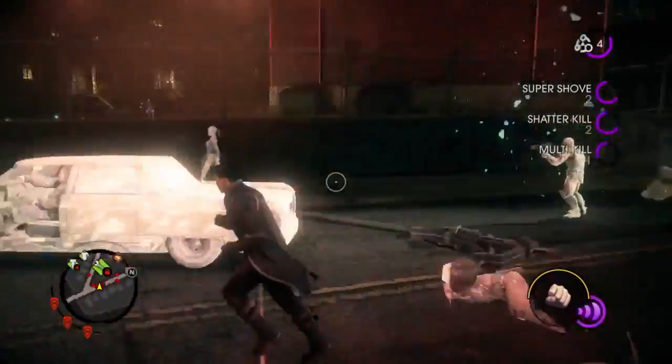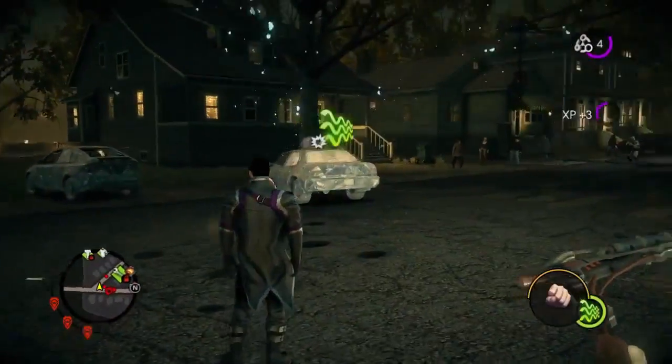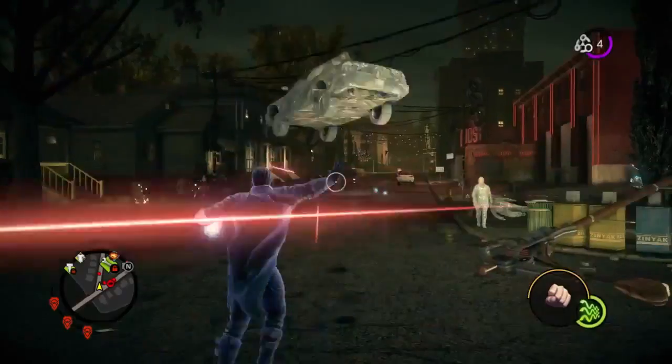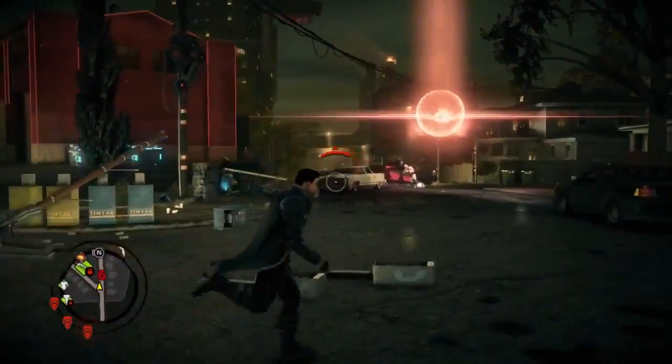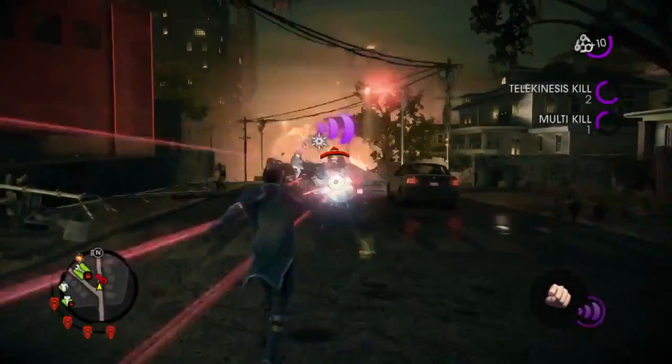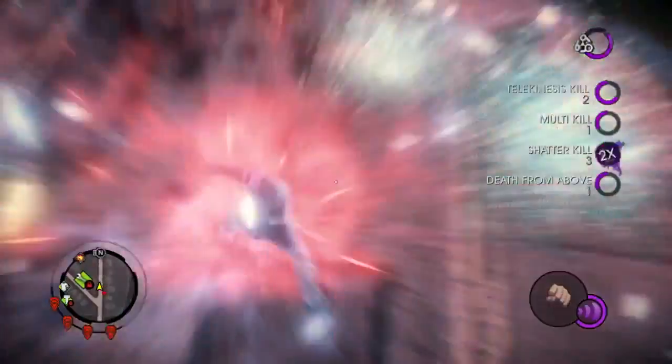Here you're seeing more of the Zin as well — these are the evil aliens that have come in and abducted the president. We've had a lot of fun coming up with an enemy that was going to be sufficiently powerful to challenge the player with all these superpowers. In just a moment here, you're going to see the Zin's version of their superhero — it's called a Warden.